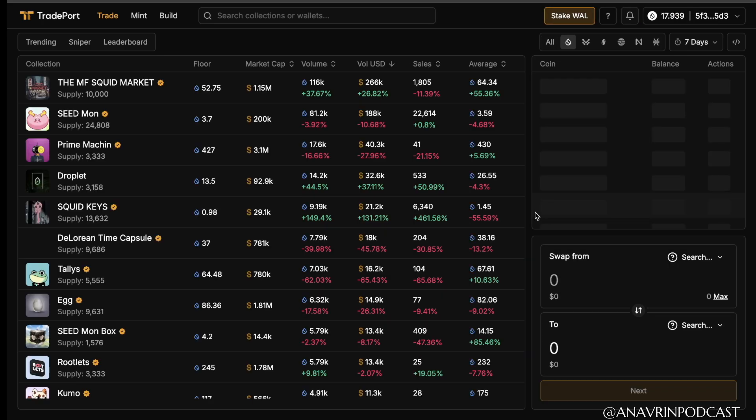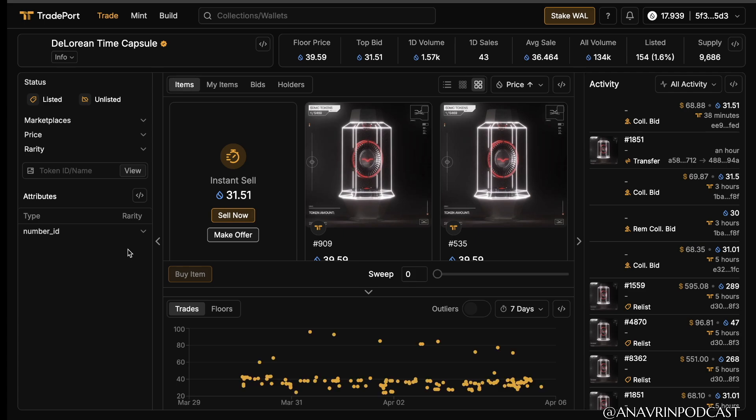In TradePort, you want to go down to the Verified DeLorean Time Capsule Collection. Here, you'll be able to buy your NFT. The floor price is 39 Sui.